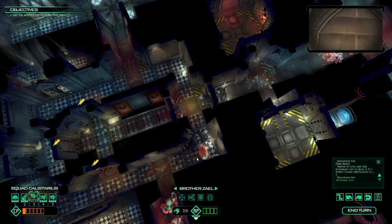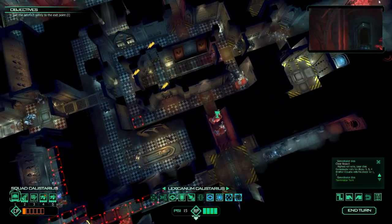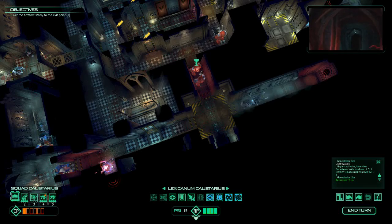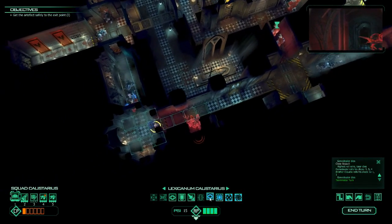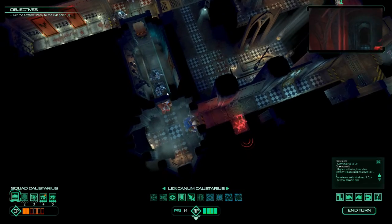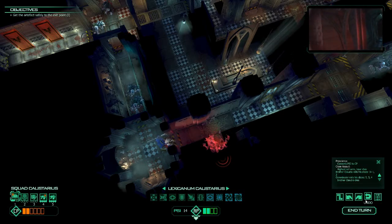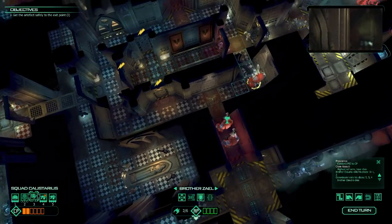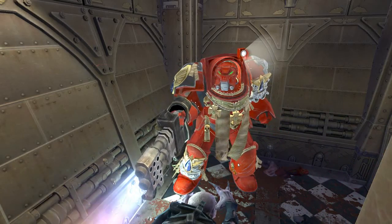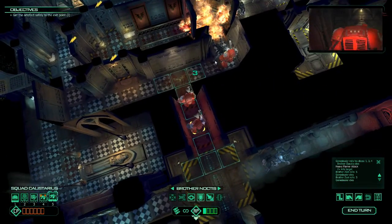I want to keep using that flamer and really push up with it. I'll move Brother Zael up there. Can we cast a Psychic Storm or Force Barrier over there? Probably not. I'll convert our points into CP, get him to do overwatch, and over here we'll try to brawl out this guy. That's going to be a major problem. Either way, if we do lose him, we can continue progressing up here. Try to do another burn — that'll get rid of them.